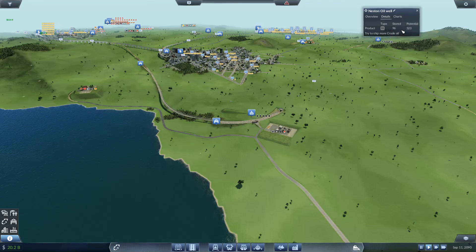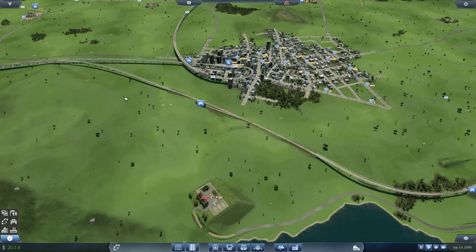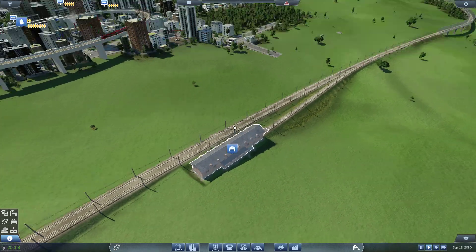That train is due for upgrade when it arrives — it should be upgrading and should be able to haul more crude, and hopefully the plant also realizes that and produces more. Although the potential is only 523, so it won't push it that much. The oil needs to flow back, so we'll need to add trains to the new line we created.